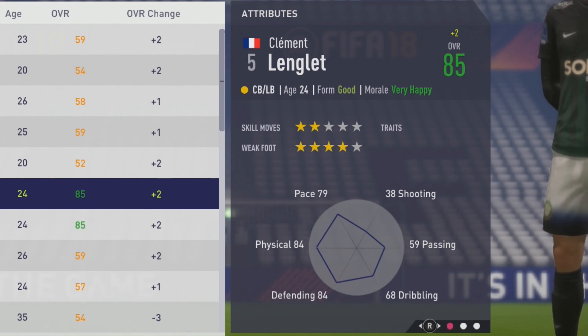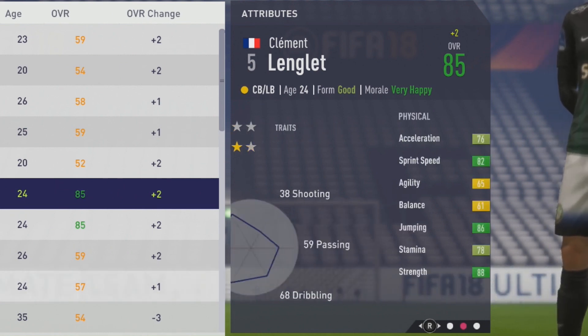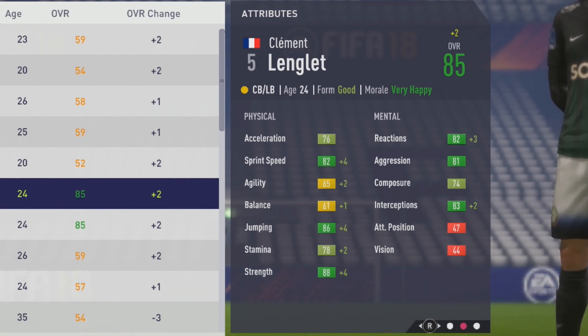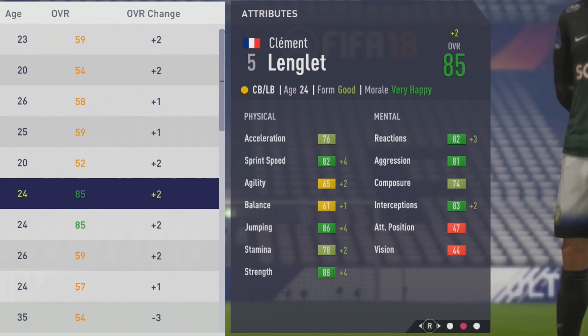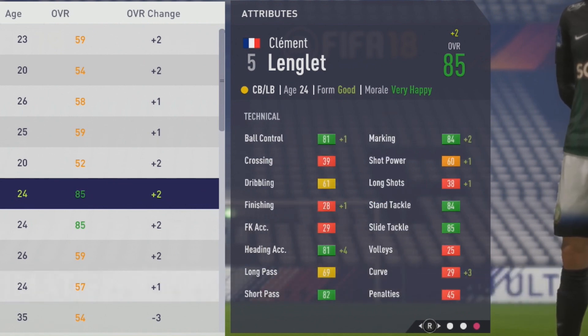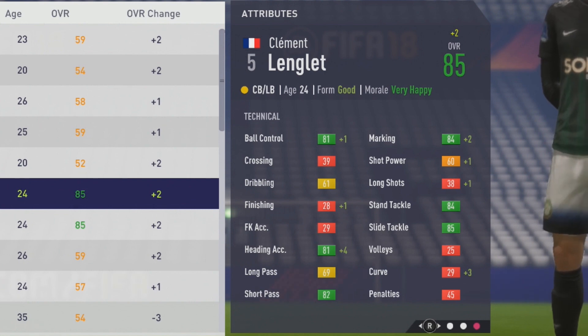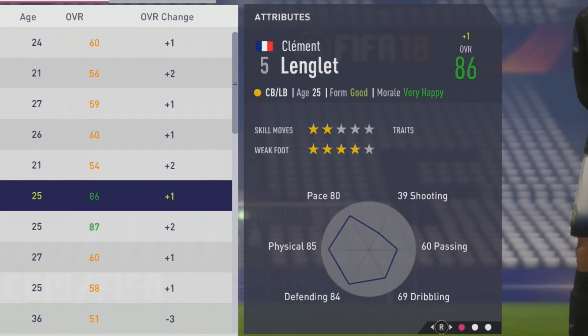Getting close to that potential now — 85 overall at age 24, not too far away. Sprint speed up by 4 along with the jumping, very good growth there, agility up by 2, balance up by a point, a plus 2 to stamina, and a nice plus 4 to his strength. He's gotten some really nice growth to his strength so far along with that sprint speed. Tactically, heading accuracy up by 4, and just a plus 1 on ball control, marking up by 2. The main focus in that season was kind of physical, as well as a little bit to the heading accuracy.